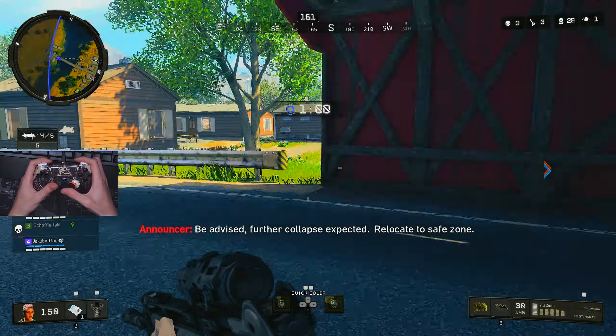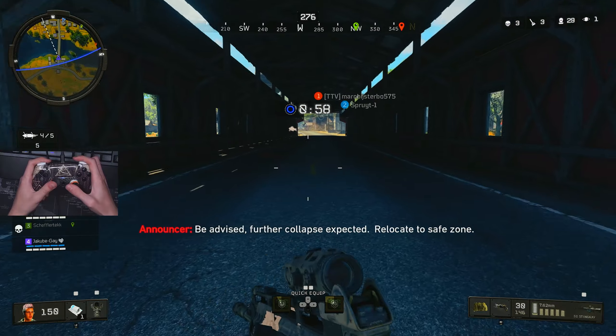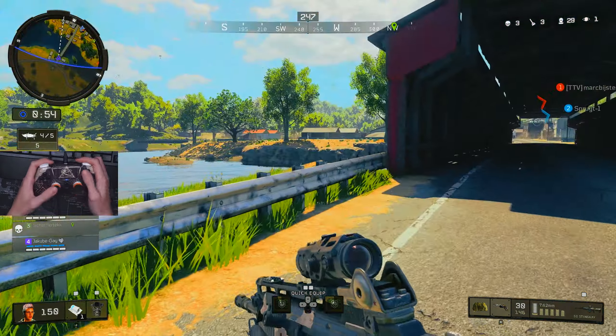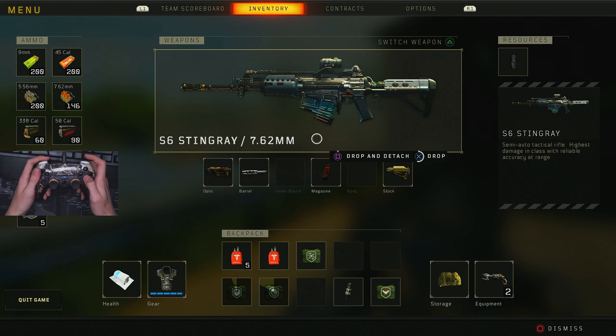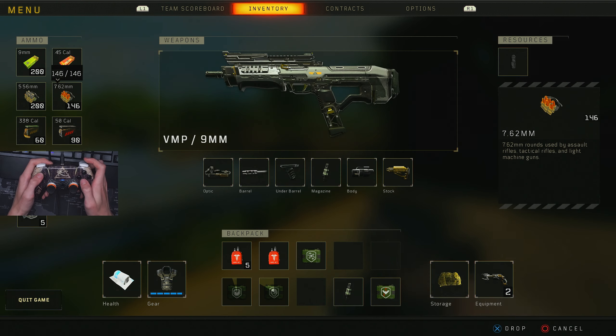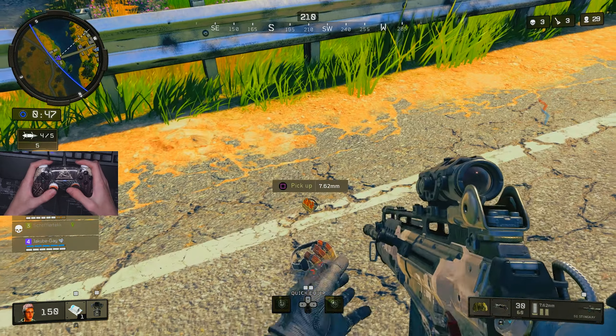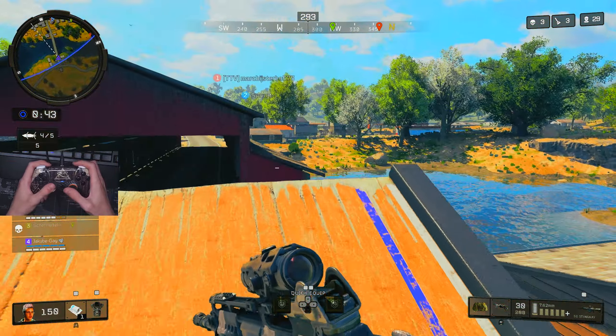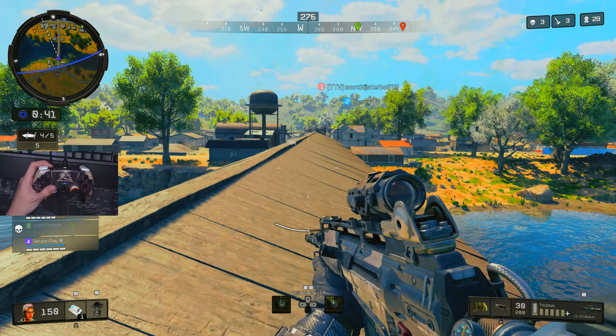There are also some other cool tricks with the Stingray I might show in another video. But for now, just to recap: you drop the gun, you drop your ammo — the more ammo you drop, the more you get — you pick up your gun first and then you pick up the ammo. You can do this really fast. That's basically it for the tutorial — I won't waste more of your time.